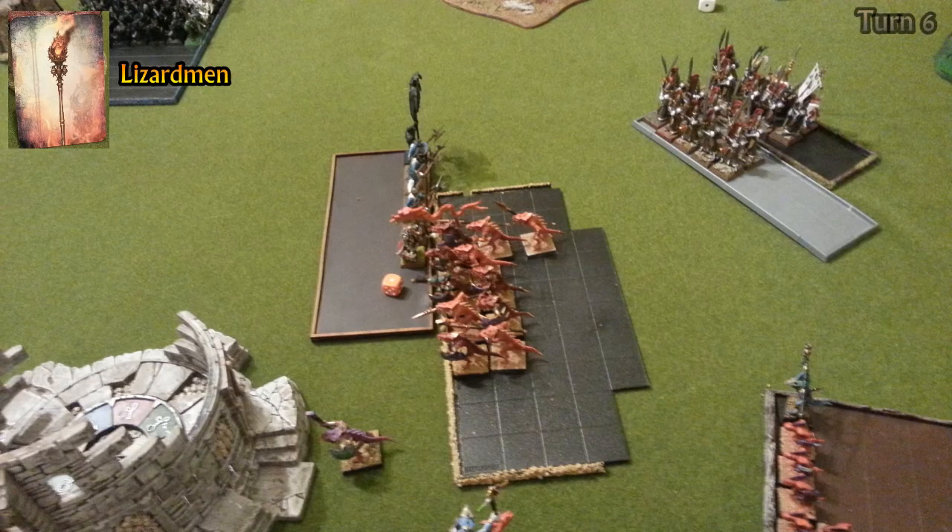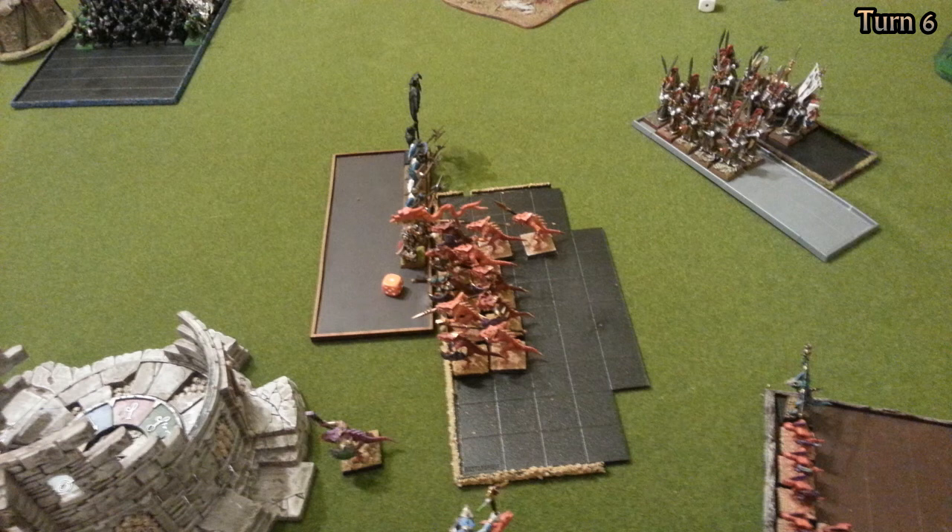Only one picture for my turn 6. I charge the Old Blood out of the Skink unit into the flank of the demigriffs. With all his attacks — extra additional hand weapon, predatory fighters — pretty neat to do the trick there. We break the demigriffs and overrun with my Old Blood, just one inch short of the tower. My Saurus Warriors overrun into the depleted halberdiers. I also move the Cold One Riders closer to the action.